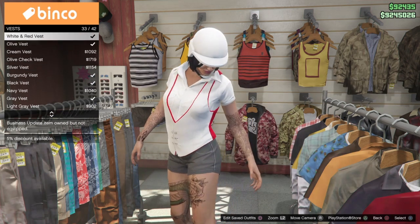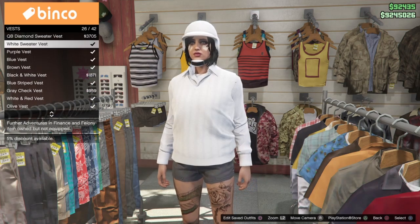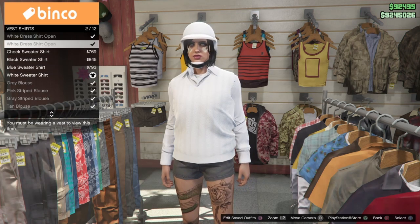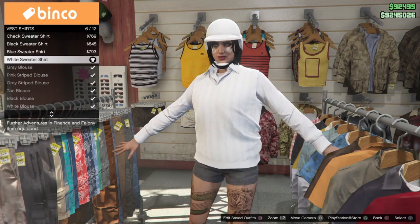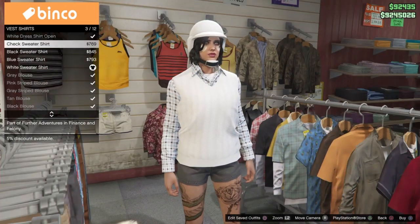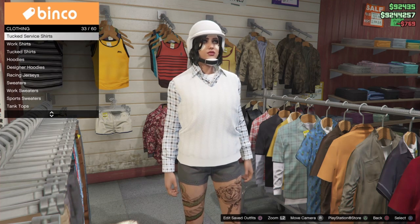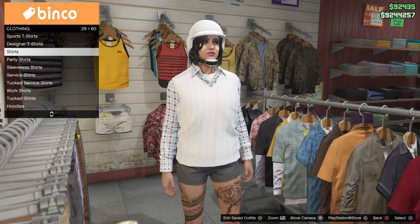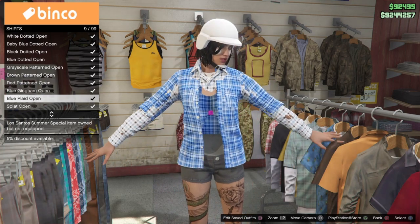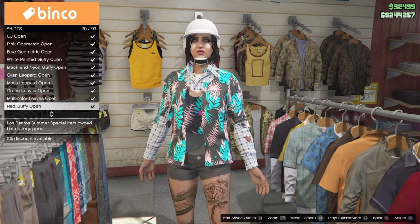If you go under sweater vest again, it doesn't really matter which sweater vest you choose. Under vest shirts you can actually change that shirt — you have white sweater, blue sweater, black sweater, and check sweater shirt. You can go back into the shirts or party shirt section with one of those open-style shirts and then change it again, so you get a lot more options and a more custom glitch look.